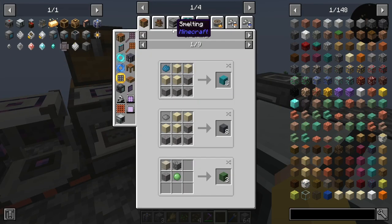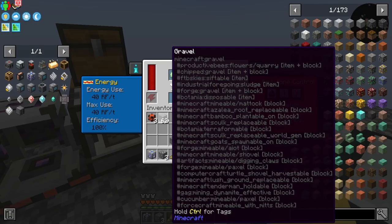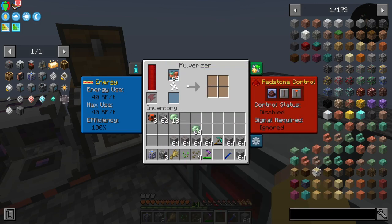I think it's at the pulverizer — the pulverizer gets me sand and the potential of flint.